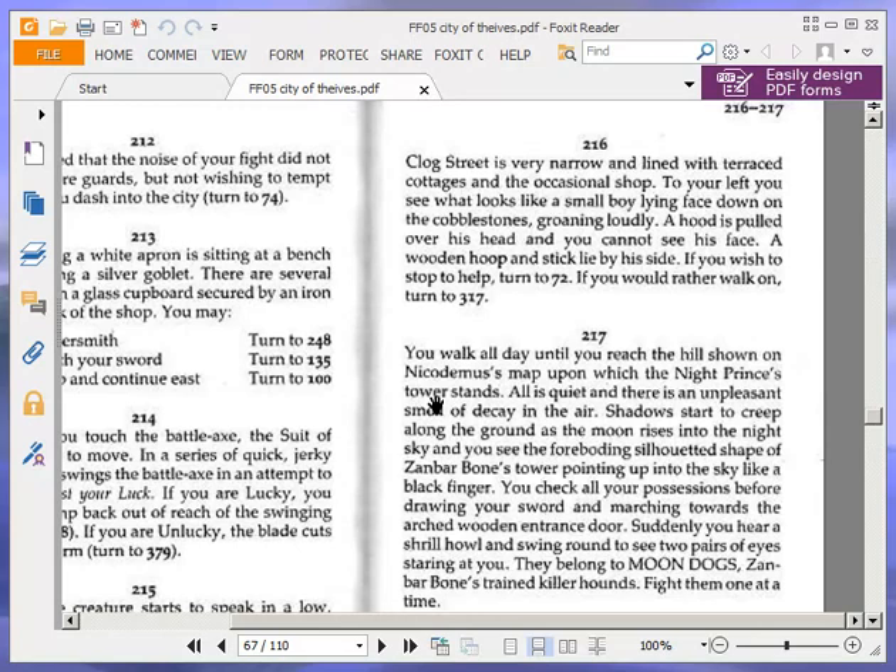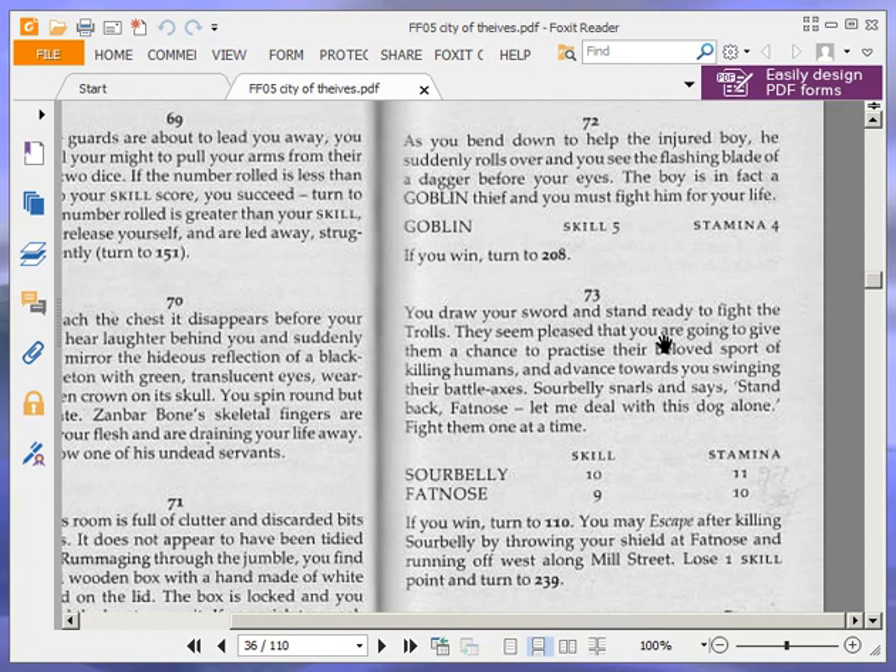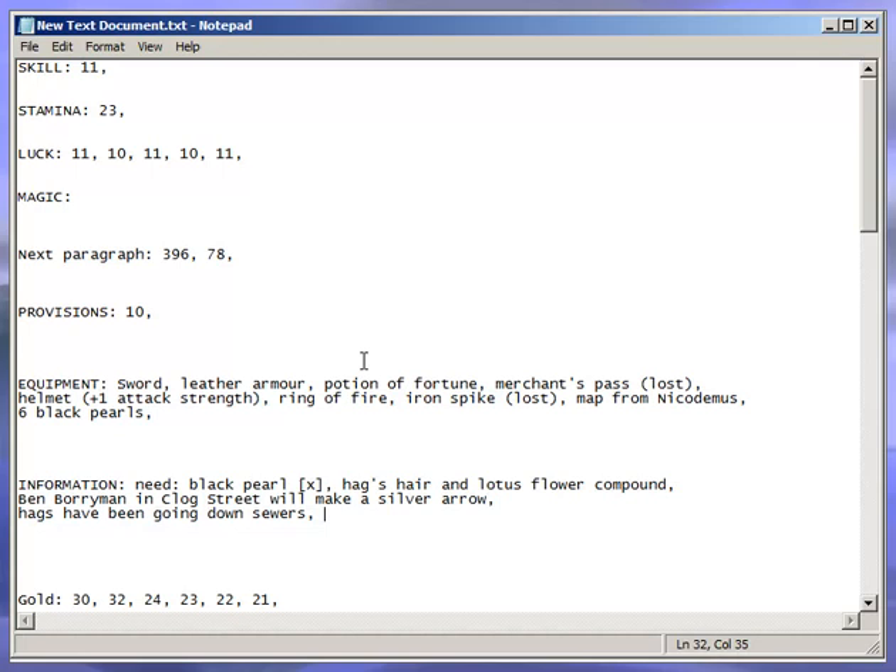We're going to stop to help. As you bend down to help the injured boy, he suddenly rolls over and you see the flashing blade of a dagger before your eyes. The boy is in fact a goblin thief and you must fight him for your life. Goblin: skill 5, stamina 4. If you win, turn to 208.